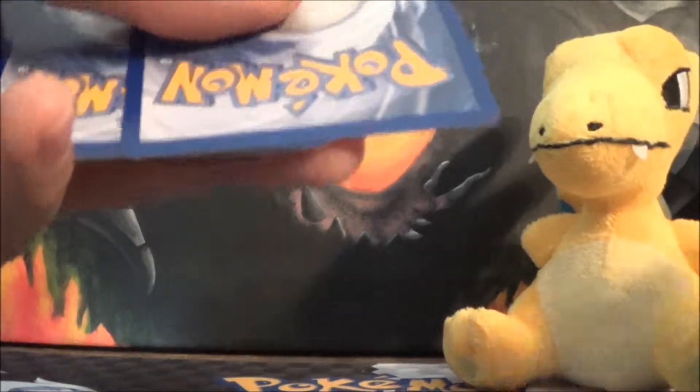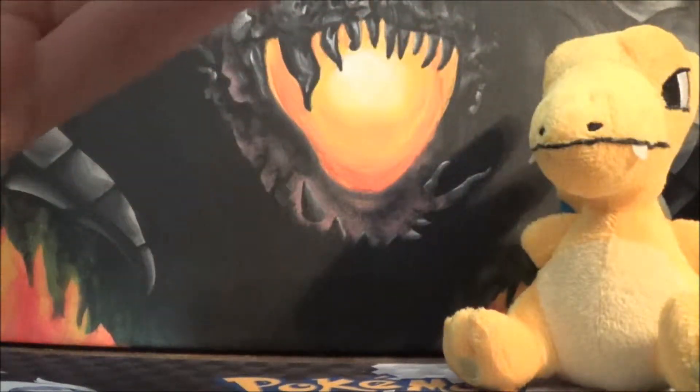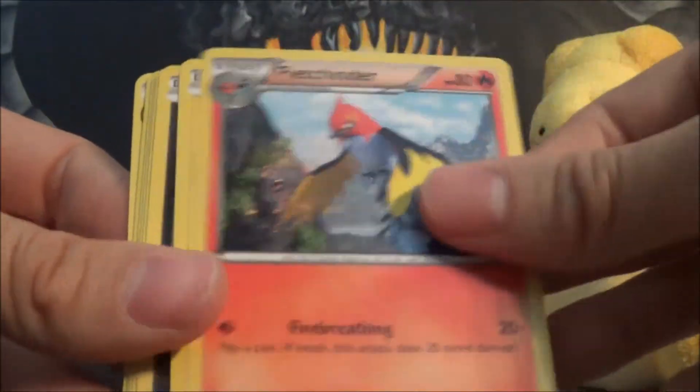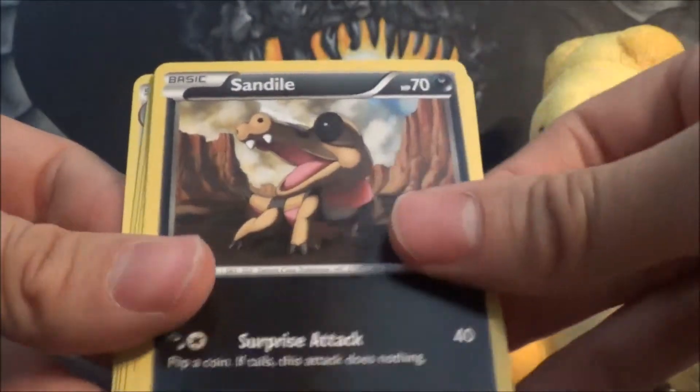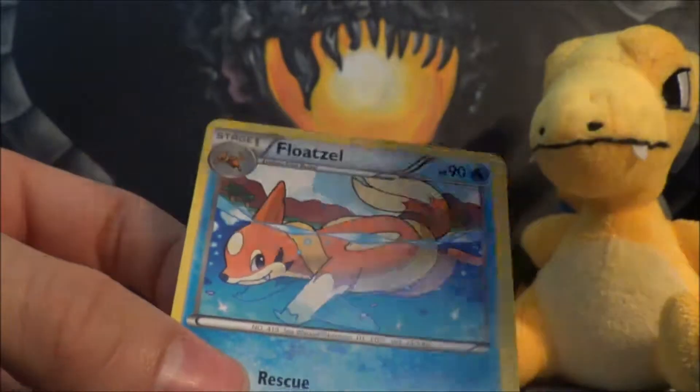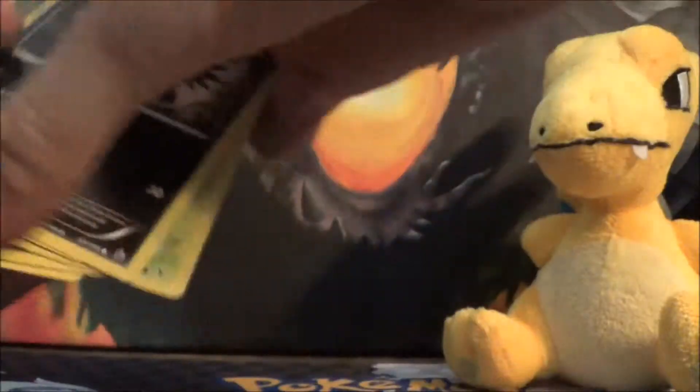Oh, we need Lapras too, right? You're right, I do need Lapras, and I guess Delphox — oh, those are X and Y, I think. Both of those are X and Y. So we got Pidgeotto, Nuzleaf, Fletchinder, Shinx, Sandile, C-Dot, Pidgey, Stunky, Pow Block Reverse, and we got Floatzel Rare — very cool.